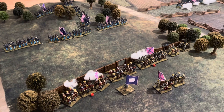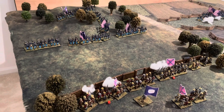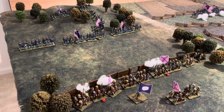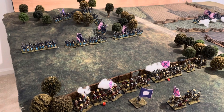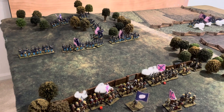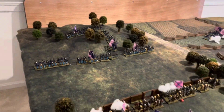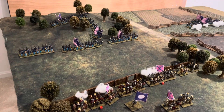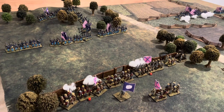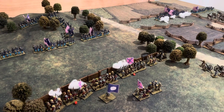I just checked the extreme range rules: it's an optional rule, only veteran units that haven't moved can use it, and they take a minus one - so that was a good guess, I'm getting to know the rules quite well. It says you can only use it on rifled muskets, taking range from 18 to 24 inches. Given we're just half an inch out, I will allow the smoothbore muskets to reach the edge of the woodland the Union troops are forming up in, so if Union troops form up outside the woodland, I'll allow these Confederates to fire at them.